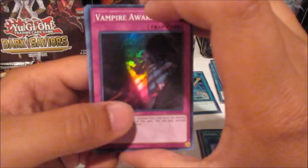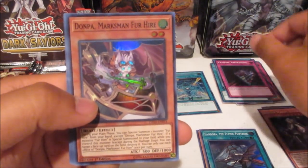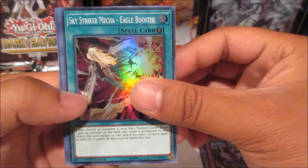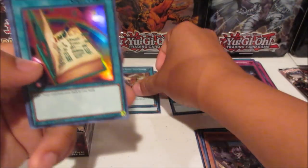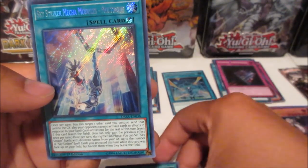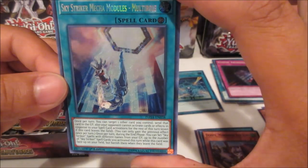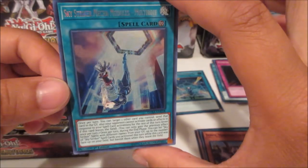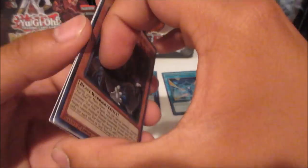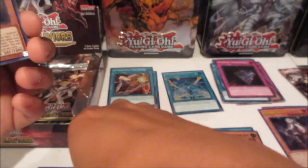Vampire Awakening. We got Donpa Marksman Fur Hire, another Sky Striker card — Ego Booster. Oh nice, Toon Table of Contents — I'm going to be looking for a playset of these. And here's the other good card: Sky Striker Mega Module Multi-Role. I think that's the third most expensive card in the set — let me know if I'm wrong — but that card is probably worth something.